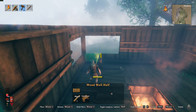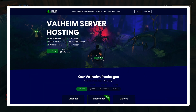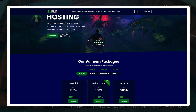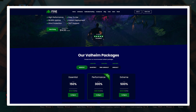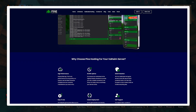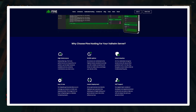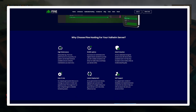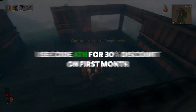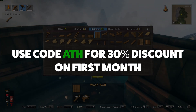If all these steps and managing a server yourself sounds too difficult, or you just want to play without the hassle, then I have good news. With Pine Hosting, you can get a Valheim server up and running in minutes. The price might be a little steep for some, but if you and your friends split the cost, it's a steal for the added benefits. With Pine, you get 99.99% uptime, full DDoS protection, and 24/7 support from developers and pros. I've got a special offer — get 30% off your first month with Pine by clicking the link in the bio and using the code ATH.